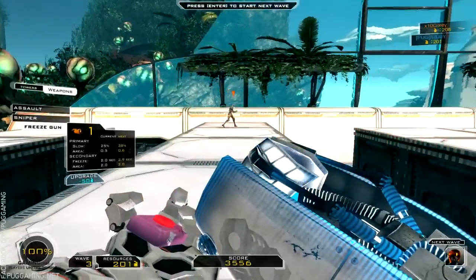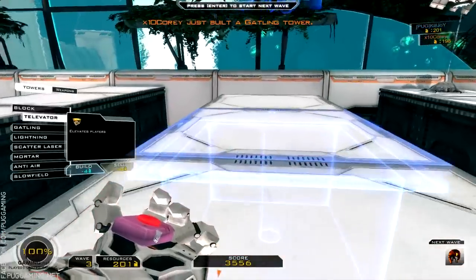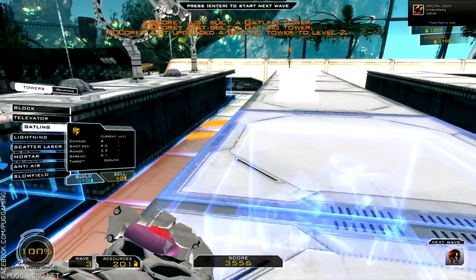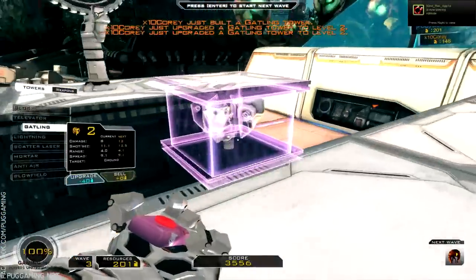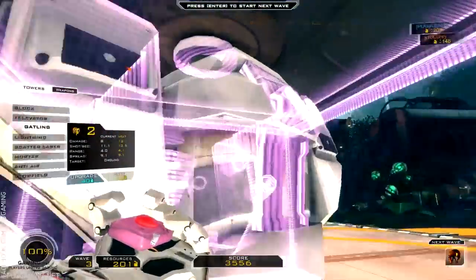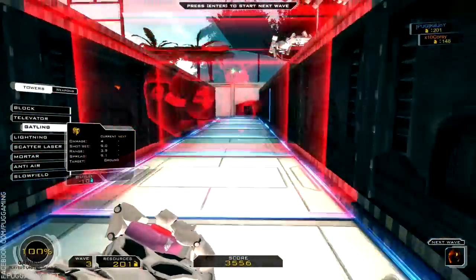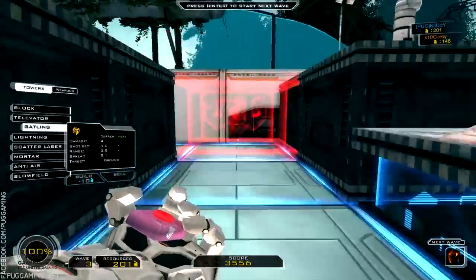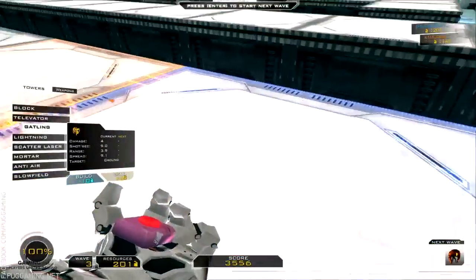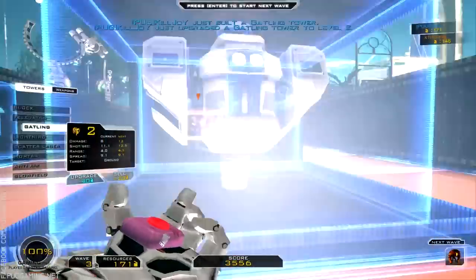We can start building a few more things. I usually build a gatling there and here. You can upgrade the towers by scrolling over them. You turned the tower block into a gatling gun! Yep — each block can be turned into any one of the towers. The gatling gun is actually inside the block. You can just build whatever you want.